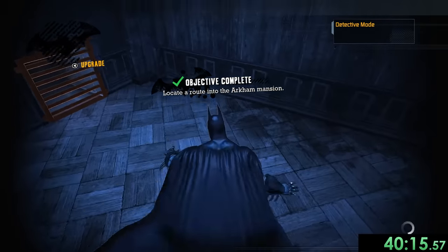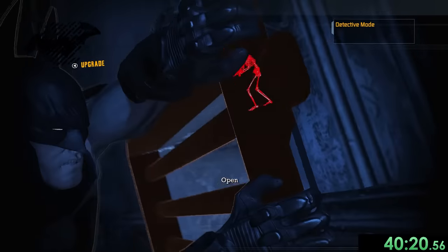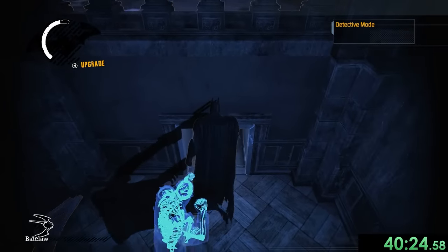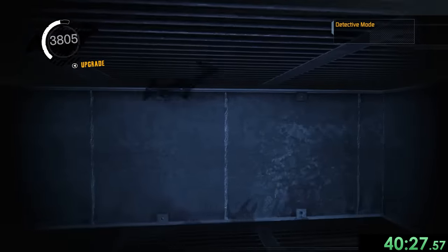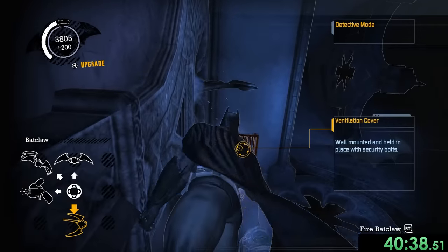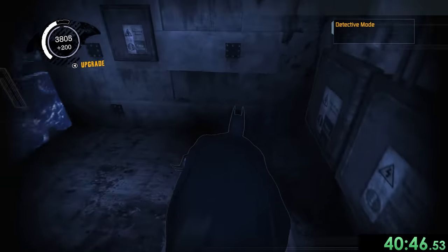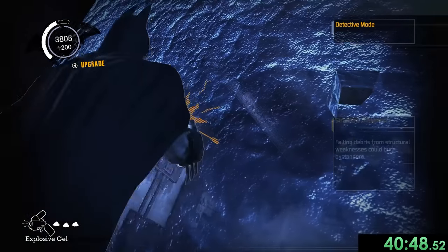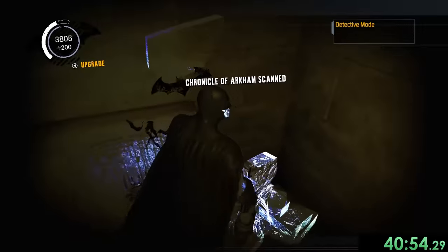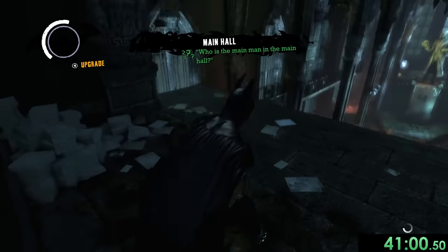That leads to a door and we're inside the mansion. We head to the vent first to get our Riddler trophy — enemies can attack during the animation but it doesn't stop us. Then we use our grappling hook to get to the top and go through a vent to avoid fighting everyone in the room. Generally if there's an option not to fight people I'll take it, because fighting is just a waste of time. We destroy a wall, get that Chronicle, and continue through vents to the next room.